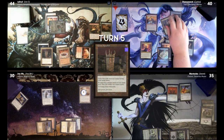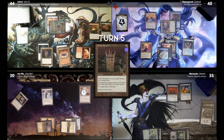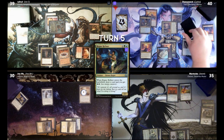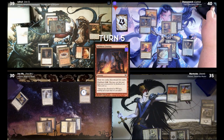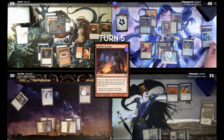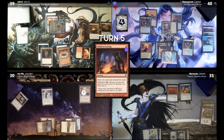Untap, draw. Let's attack Jon S. For the rest of my turn, my spells have Cascade. So I will cast a Rogue Refiner. Cascade trigger. Faithless Looting — it goes on the bottom. Cast Faithless Looting, draw two cards, discard two cards. Discard Consulate Turret and Glimmer of Genius. Then Rogue Refiner will come into play. I will draw a card and get two energy. I'll play a land for turn — the Forbidden Orchard.